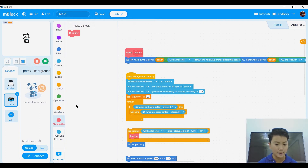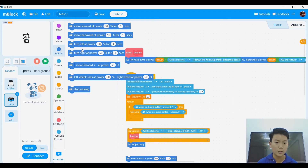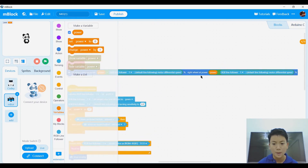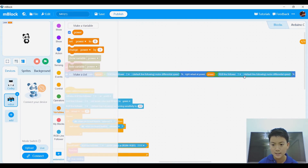After that, you'll make a block called 'run line,' and after you make it, you're going to define what run line is. We're going to drag 'left wheel turn at power,' which is a variable, plus motor differential speed, and then 'right wheel move at power' minus motor differential speed.